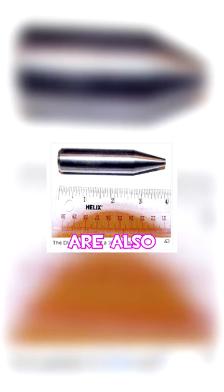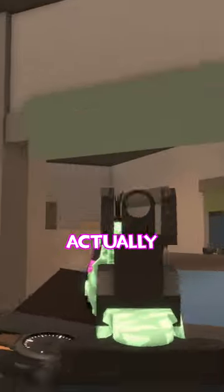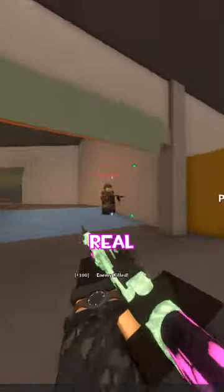Depleted Uranium is a real thing, though more commonly used in things like counterweights for aircraft and civilian use. It is also used to fuel nuclear reactors and even in the manufacture of nuclear weapons. Depleted Uranium bullets are also a real thing, having seen widespread use in the Gulf War, as these bullets can actually penetrate armor much better — so it's really useful against things like tanks. This is thanks to their higher density.